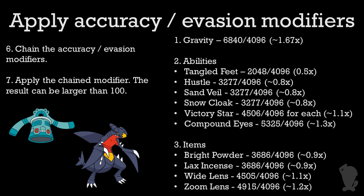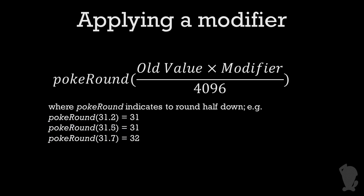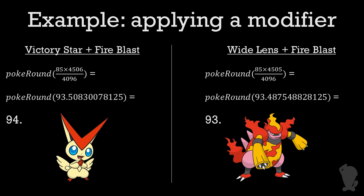This small difference does affect accuracy calculations. Suppose you have Wide Lens Fire Blast vs. Victory Star Fire Blast. Fire Blast is an 85% accurate move. When you apply a modifier — and it's the only one like this — after multiplication you round the result. But it's a particular kind of rounding where you round down on 0.5 instead of rounding up. I typically refer to this as Pokerounding. So for Victory Star, 85 times 4506 divided by 4096 equals slightly over 93.5, so you round up and get 94. But for Wide Lens, applying 4505 gives slightly under 93.5, so you round back down to 93. It's only a difference of 1%, but that's still a difference.